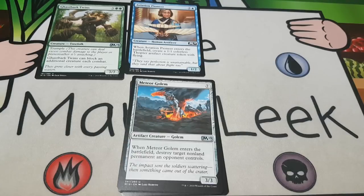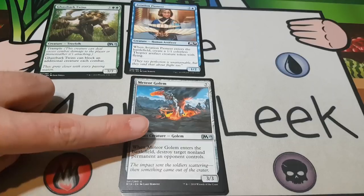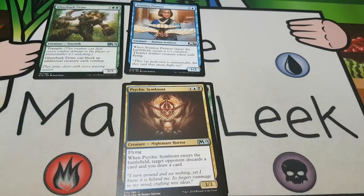Up next is Meteor Golem — seven generic mana for an artifact creature golem, it's a three-three. When it enters the battlefield, destroy target non-land permanent an opponent controls. Three-three for seven that blows anything up — good, but expensive, just like Gastbark Twins. This was okay for me in sealed, but there were still games where I just never got to seven mana and couldn't cast it. I'm not sold on this in draft where the format's going to be faster. It just kills a creature — it doesn't end the game. I'm out on ever first picking Meteor Golem.